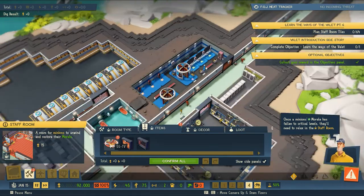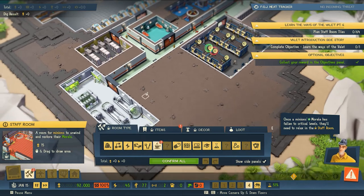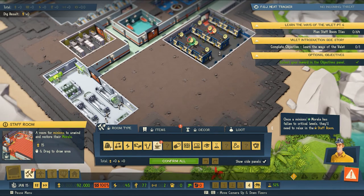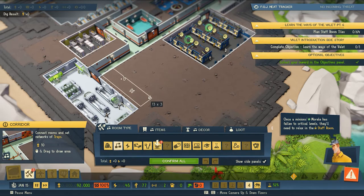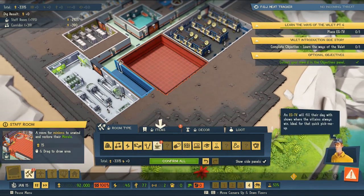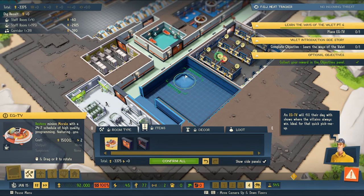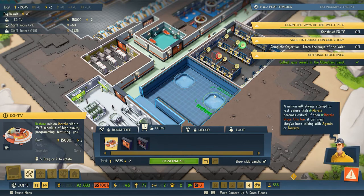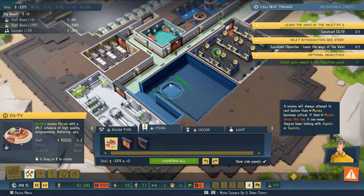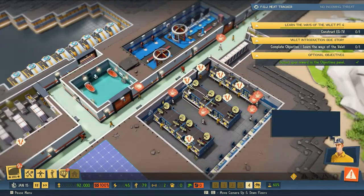We're being prompted to build a staff room. Once a minion's morale has fallen to critical levels they'll need to relax, so we're going to need a place for them to watch television. EGTV - Evil Genius Television - will fill their day with shows where villains always win. We'll try and squeeze maybe three TVs in here. Space is at a premium so we're only going to build enough room for what we need right now.